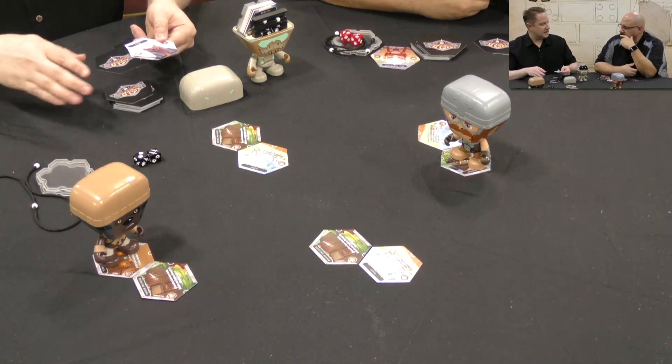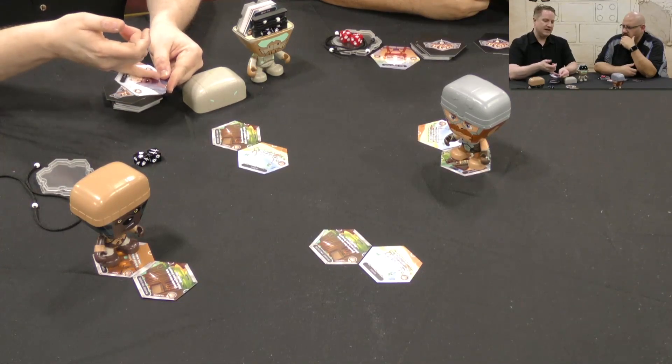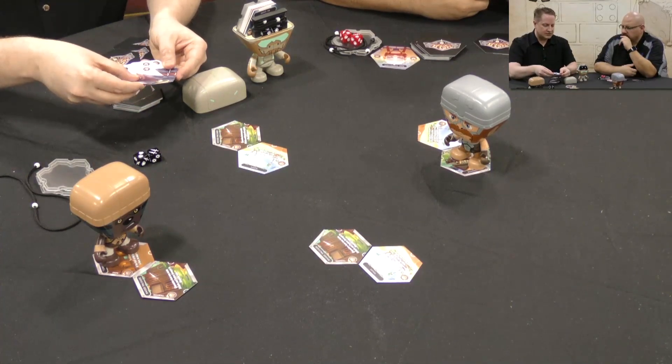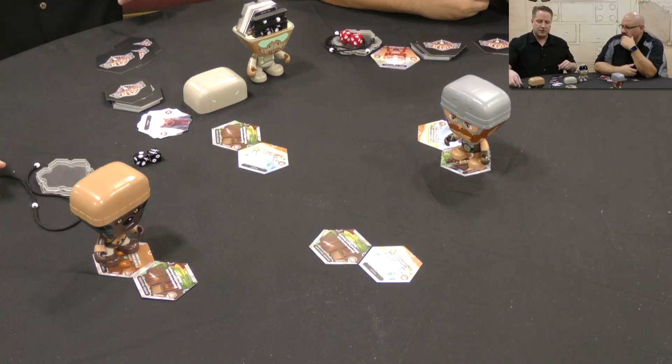Every character has the same amount of health. This is Badru — he has five health. The card tells you how much health he has, how far he can move, and any special abilities you may have. As he gains and loses health, he gains and loses certain abilities. When Badru gets down to three, he can't move as far.